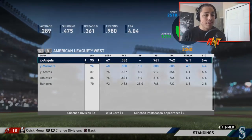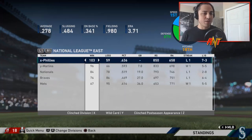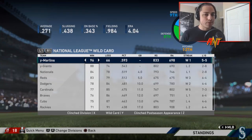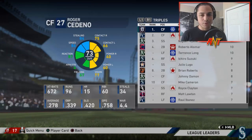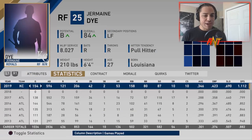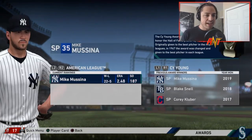The Angels actually took the division by one game. Looking at the rest of the divisions, the Yankees won 109 games. Looking at league leaders, Barry Bonds is there. Juan Pierre led in triples, 53 home runs led the league, and Jermaine Dye had himself a year — he won the triple crown in home runs, RBIs, and batting average.